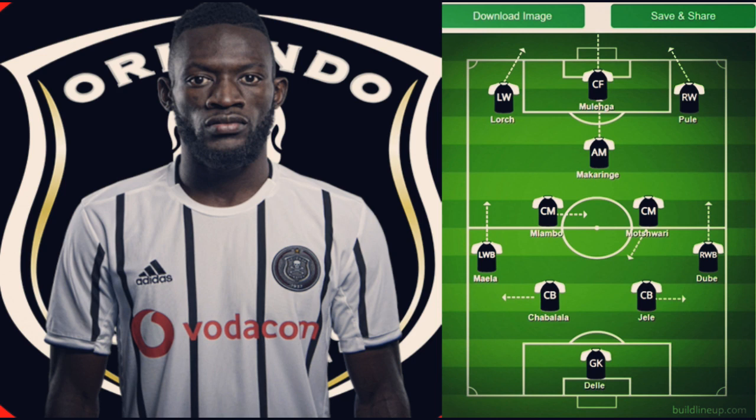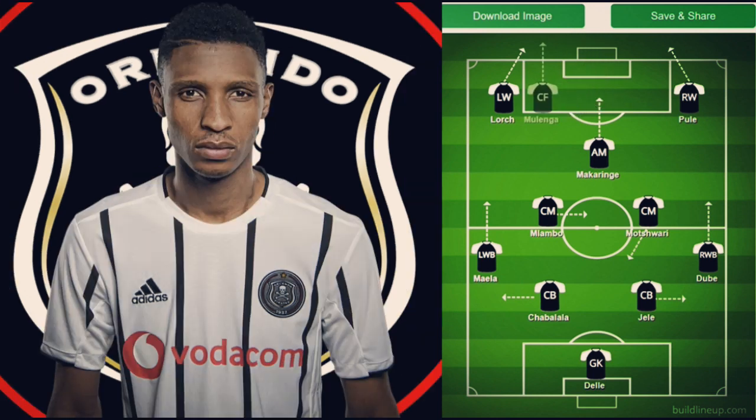Up front we have Mulenga, Pule and Lodge. I know this is where the controversy could be — you'd ask me where is Justin Shonga. But in my opinion Mulenga is a better finisher than Shonga, and Mulenga works twice as hard. Also, Mulenga doesn't really play as a central striker — he tends to float around the front three and can play left, right, or drop into an attacking midfield role.